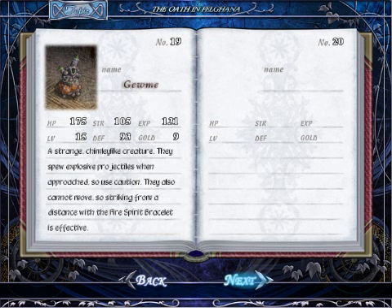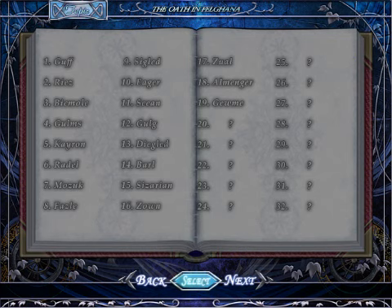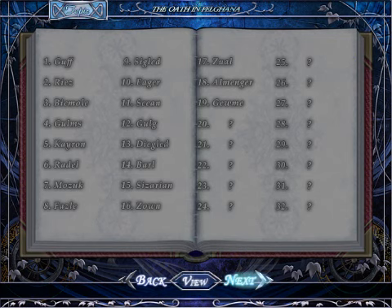Anagumi - a strange, chimney-like creature. They spew explosive projectiles when approached, so use caution. They also cannot move, so striking from a distance with a fire bracelet is effective. But I never think of that because they're fire enemies - why would that even work?